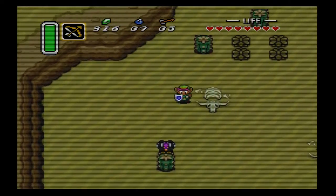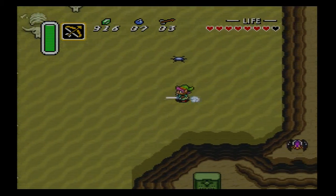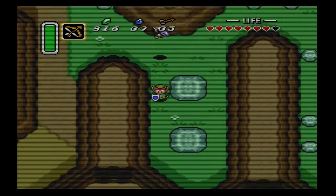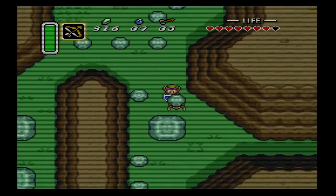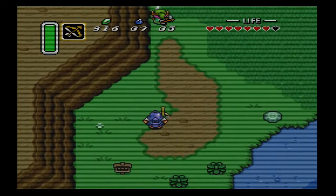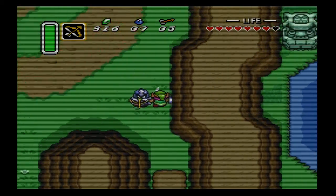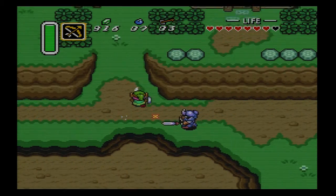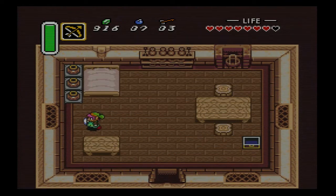Link's doing push-ups! The guy under the bottom rock will give you rupees, but I have 916 rupees — I didn't even think about that. I don't need any more right now. All right, so that's gonna just about do it for this episode. I will see you next time.